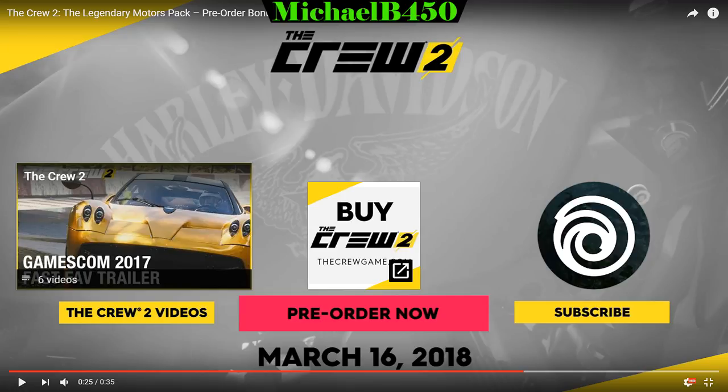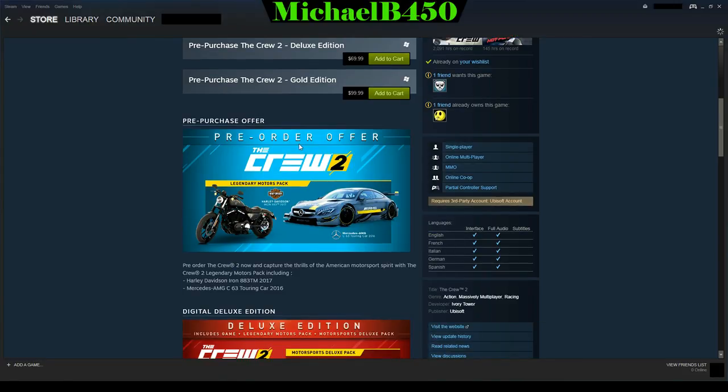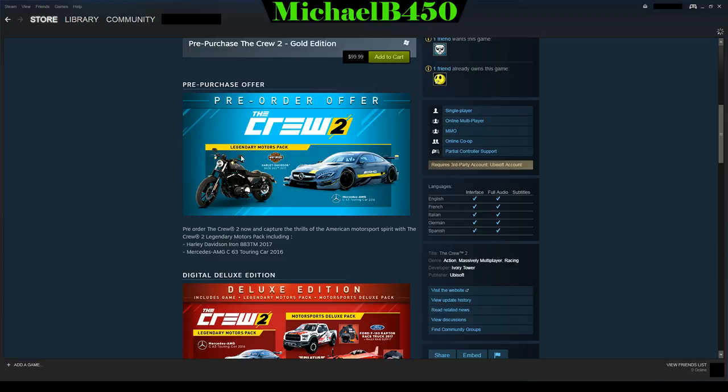We're on Steam looking at the pre-order bonuses for The Crew 2. There are three options: the base game at $60, the Deluxe Edition at $70, and the Gold Edition at $100. Pre-ordering the base game gives you the Legendary Motors Pack, which includes the Harley-Davidson bike and the Mercedes-AMG C63 Touring Car.